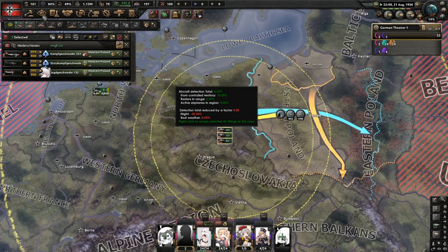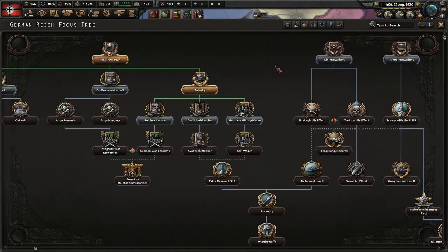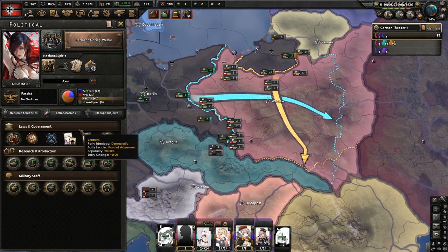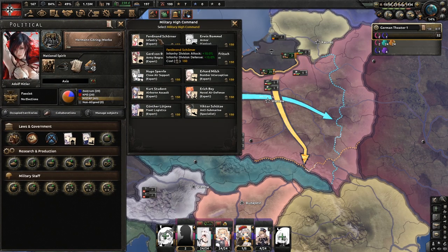I usually put them all at 800, but you can choose whatever you want. Let's get the focus finished. We're going to go full into industry, grabbing the CIVs and stuff like that. For political power at this point, seeing our war goals so close, we want to grab the infantry expert.